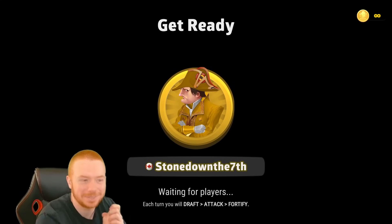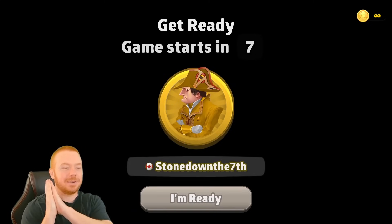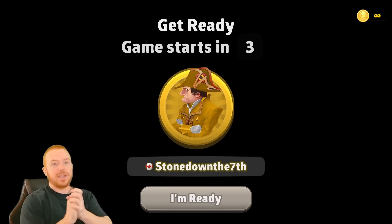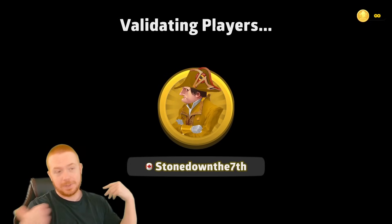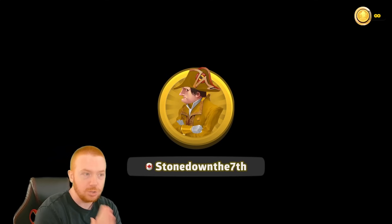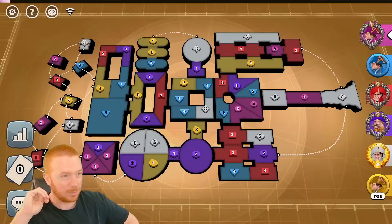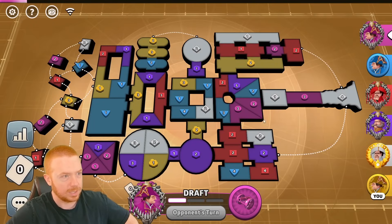Hello everyone, welcome back to the world of Risk Global Domination. I am Kilted, a competitive player in Risk Online. Today we're going to be the yellow player. We have a brand new map pack — the Dune maps. There are five maps in this pack; four of them are very small, but this one is a decent size, so I very much wanted to try it.